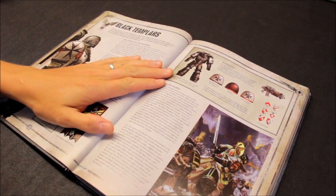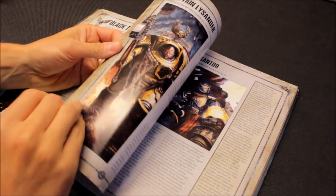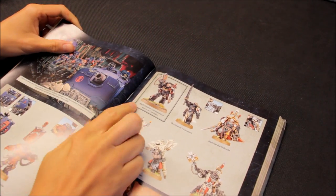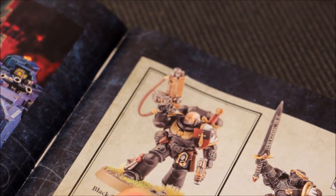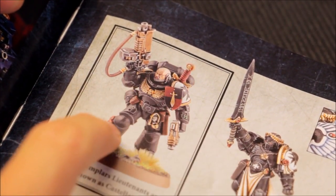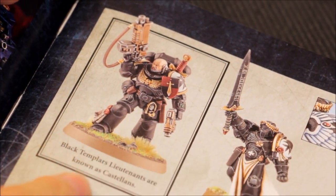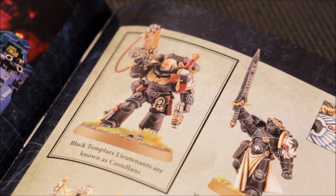Black Templars was a serious consideration because of a particular picture — zooming in on it here. It's the one with all the icons added on: the sword, these icons, purity seals — they just look really good. I thought that looks really nice. But in the end it just wasn't quite enough, so I didn't go for those.